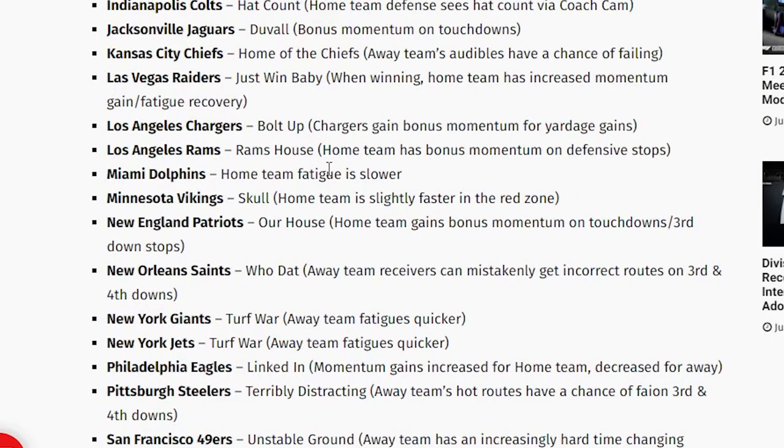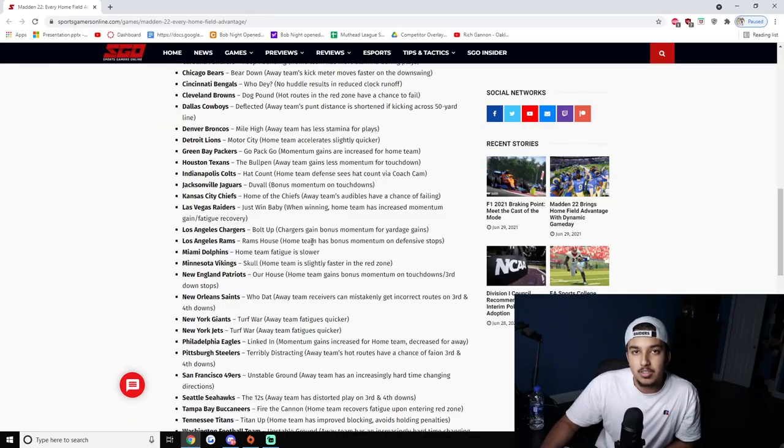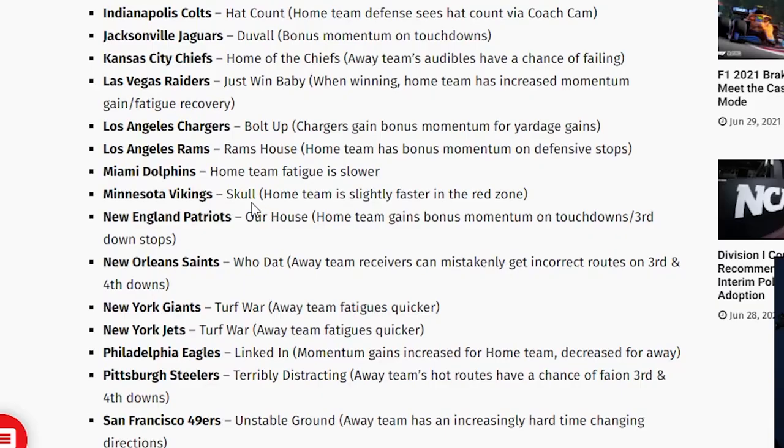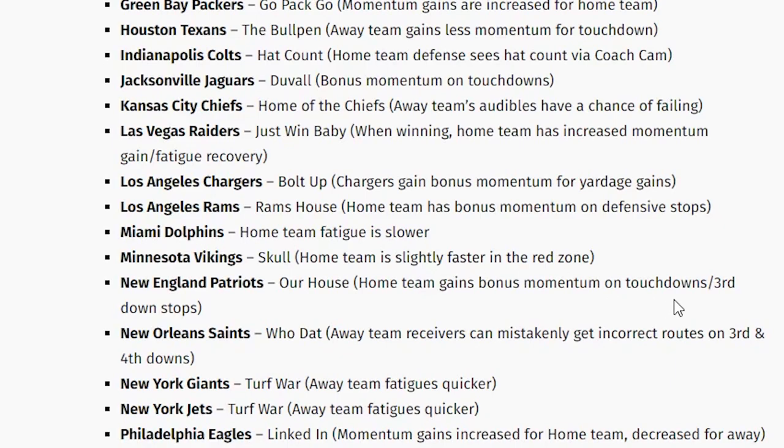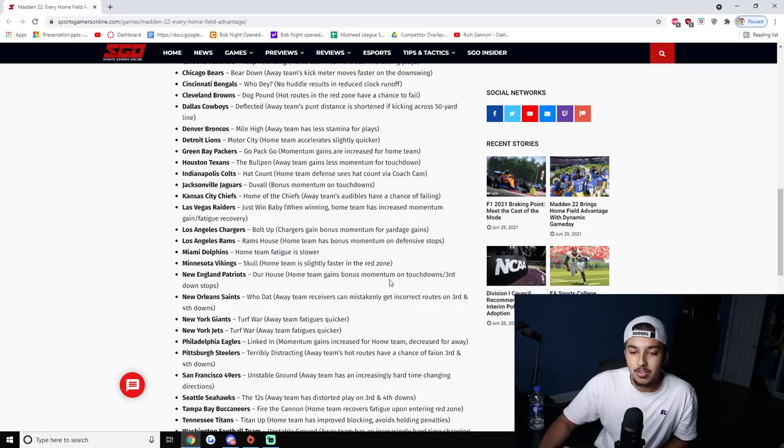Rams — 'Rams House' — home team has a bonus on defensive stops, a more generic one for defensive players. Dolphins — home team fatigue is slower, another generic one. Vikings — home team is slightly faster in the red zone — interesting since guys like Cook and Jefferson always turn up big in the red zone. Patriots — 'Our House' — home team gains bonus momentum on touchdowns and third down stops, because they always seem to get those third down stops.